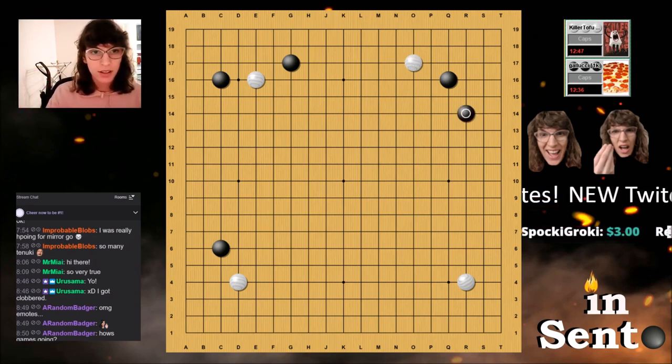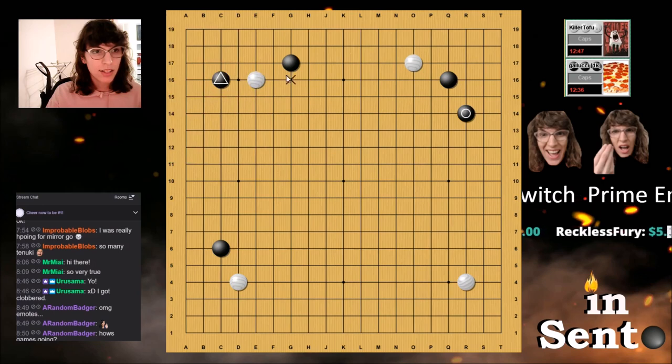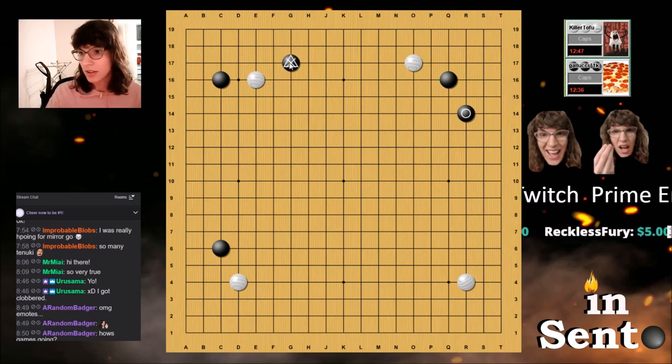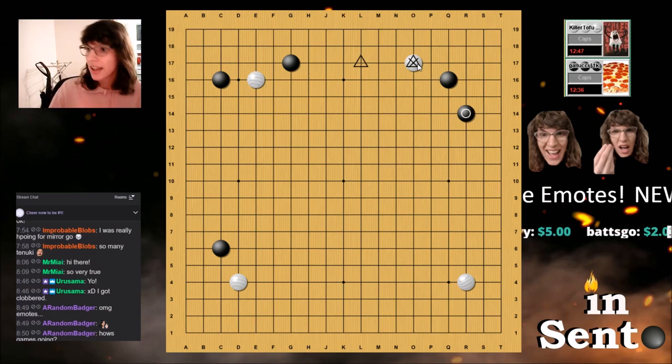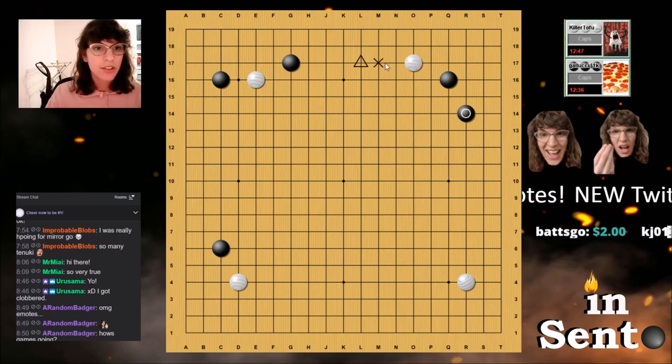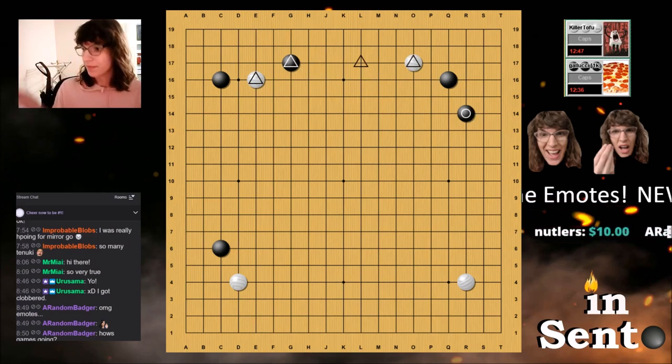I played here because I knew that these two stones were pincering against this white stone. If the white stone tries to escape, the odds are I'll be able to get an extension off this stone. If I get an extension off the stone, then that stone becomes pressured and I can attack and extend at the same time. I figured that if I tried to play for a joseki where I can get a free extension, I'd have a multi-purpose move.